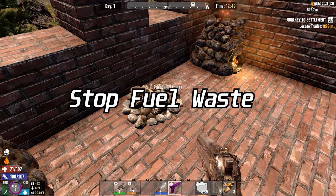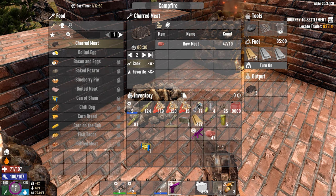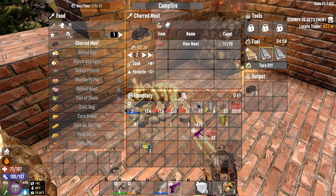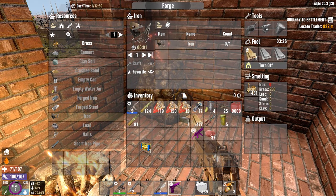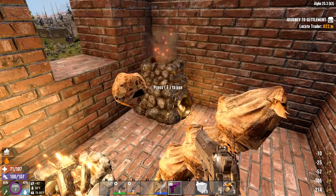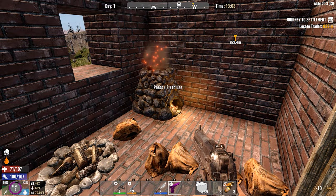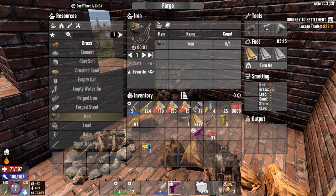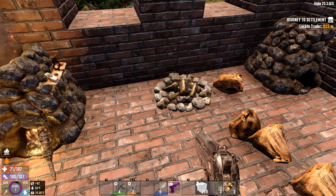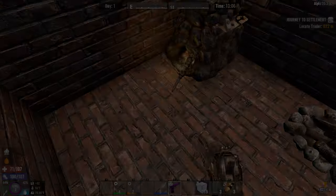Here's a very quality of life mod: Stop Fuel Waste. This mod makes fireplaces and forges turn off after they're done crafting or breaking down whatever resource you put into them. This will save you tons of fuel long term. You can load up 4,000 wood, for instance, and let it turn off when done. You can line up a bunch of meat to cook, and after it's done cooking it'll turn off, just like this campfire did. Pretty handy when you think of the long-term implications for forging.